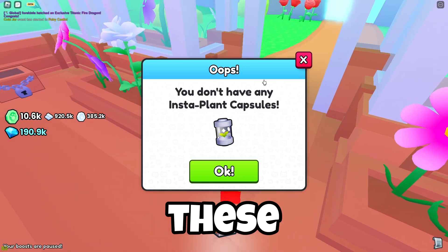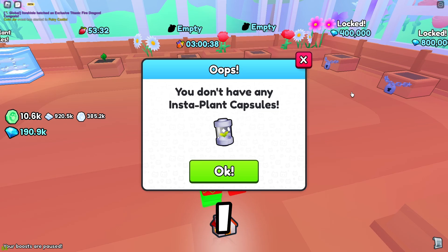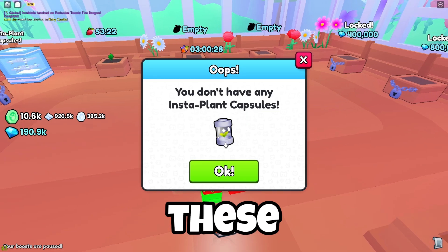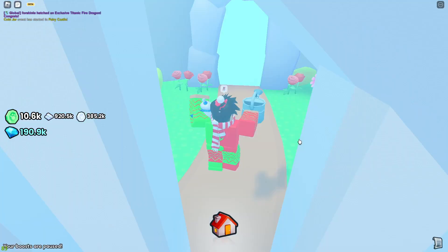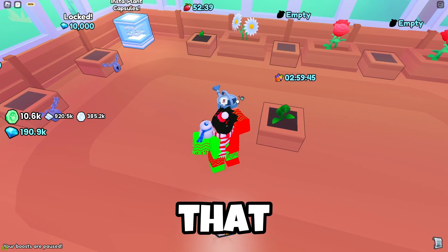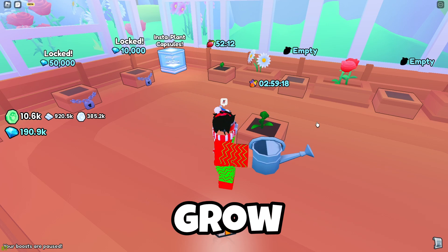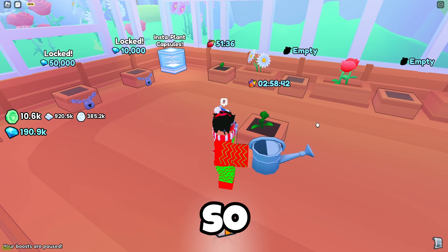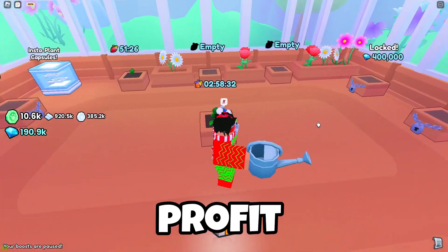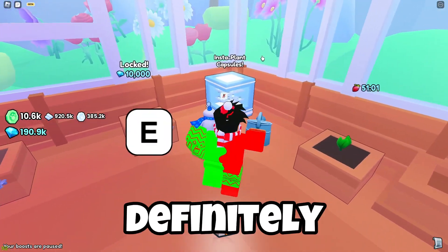There are also insta plant capsules you can buy from the garden merchant. I definitely suggest buying these — each costs around 1,000 to 2,000 gems, which is a great investment. If you plant a diamond seed and use an insta plant capsule, it grows instantly and you get around 10,000 to 15,000 diamonds, which is a huge profit.